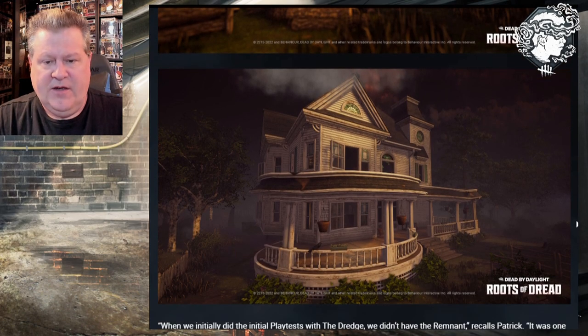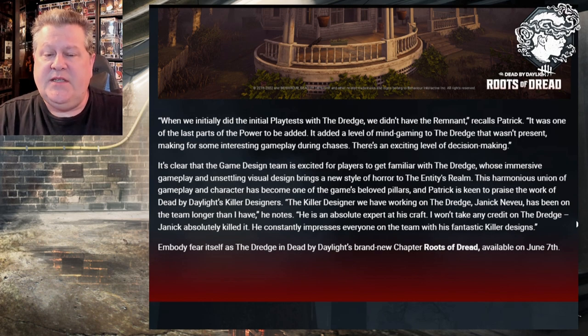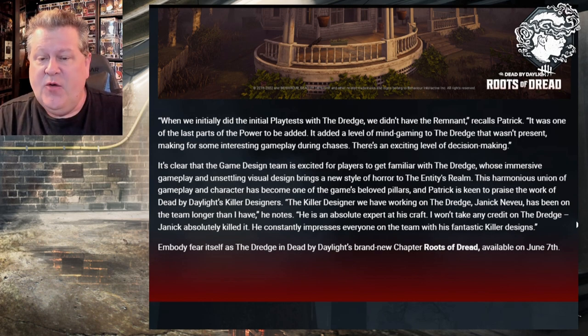Here are some pictures of the Garden of Joy main house. When we initially did the playtest with the Dredge, we didn't have the remnant, recalls Patrick. It was one of the last parts of the power to be added. It added a level of mind gaming to the Dredge that wasn't present, making for some interesting gameplay during chases. It's clear that the game design team is excited for players to get familiar with the Dredge, whose immersive gameplay and unsettling visual design brings a new style of horror to the entity's realm. Patrick praises Dead by Daylight's killer designer, Yannick Nevu — apologize if I butchered the pronunciation — who has been on the team longer than I have. He is an absolute expert at his craft. I won't take any credit on the Dredge. Yannick absolutely killed it. He constantly impresses everyone on the team with his fantastic killer designs.